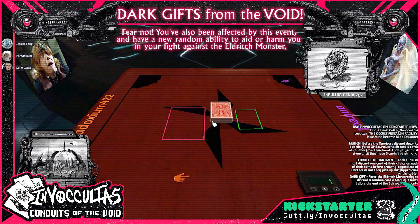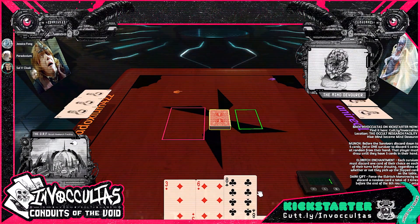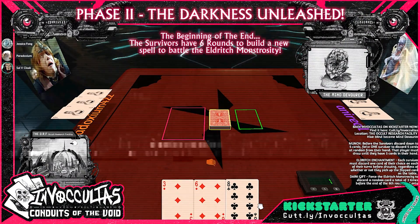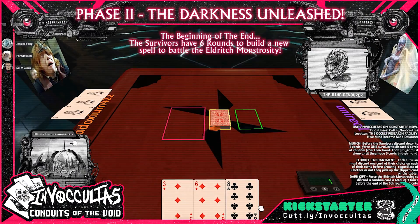Oh my God. Force the Eldritch Monstrosity — that's me — to discard a random card a total of three times at the end of the sixth round, but only once per round. Nice. So I guess we're both duking it out here. Everybody gets three cards. Andrew goes first because he's the monster — Andrew is the Mind Devourer.